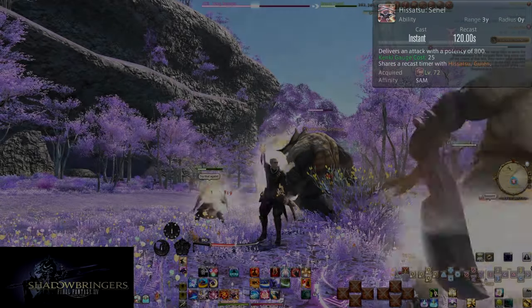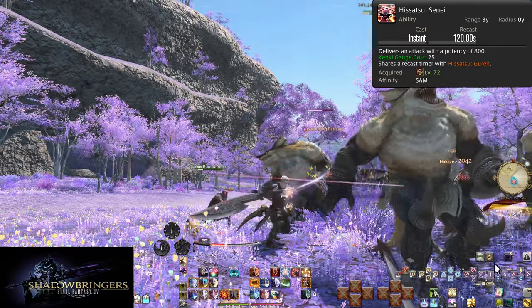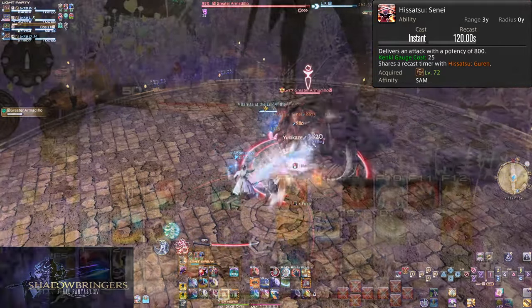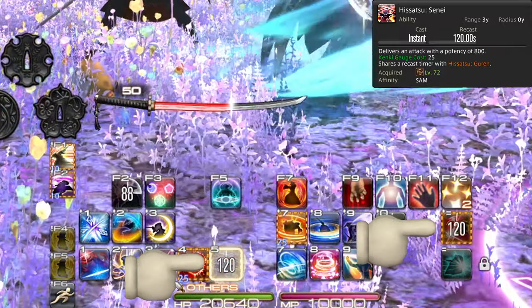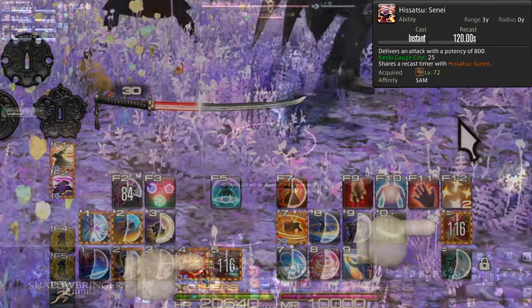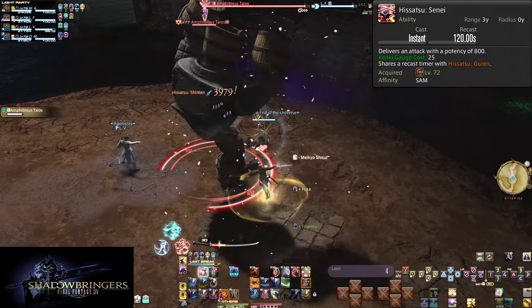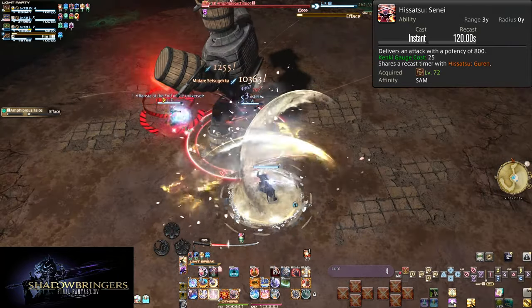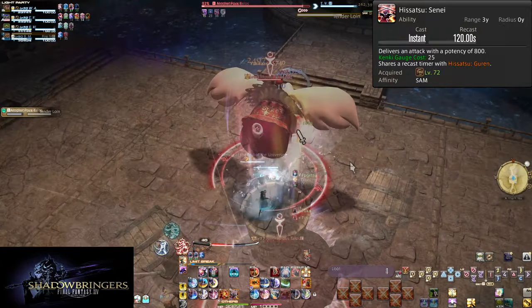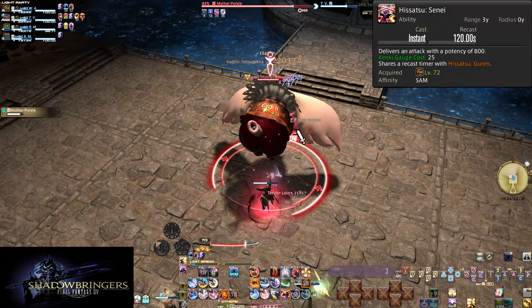Level 72: Hisatsu Senei. On the same 2-minute cooldown as Guren — literally the same cooldown — this does 800 potency of damage to a single target. If you use either Senei or Guren, both go on cooldown. Guren is the AoE choice for two or more enemies; single target, you use Senei instead. This is a major reason we got used to using Guren in single target — Senei just slots into its place.